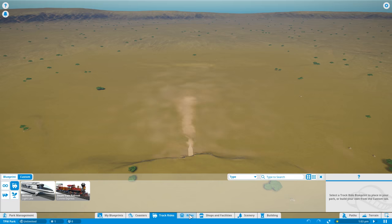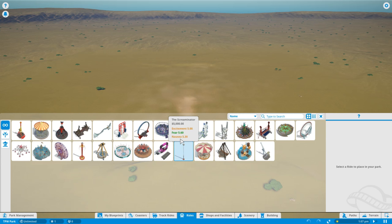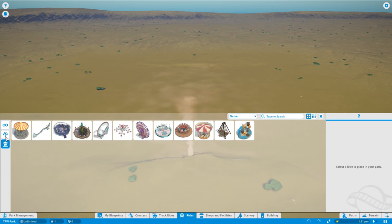Moving on to rides — lots and lots of different flat rides, a really good selection. When you hover over a ride you get the name, the price, the excitement, the fear and the nausea. Lots of different flats to put in here, and of course we can customise them with colours and even import our own soundtracks into Planet Coaster. They're split off into thrill rides and gentle rides, making it easier to know what you want to install.